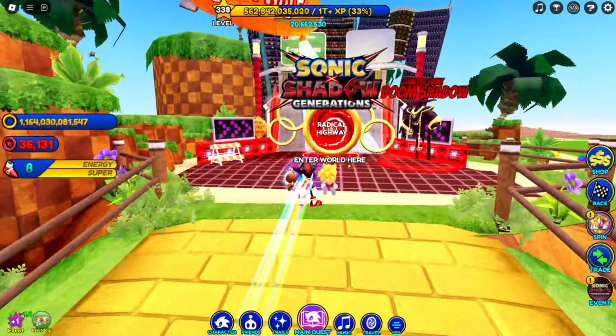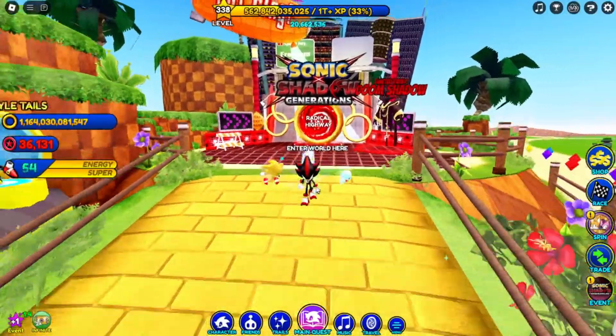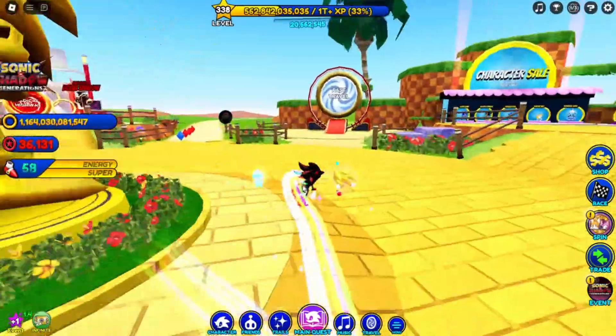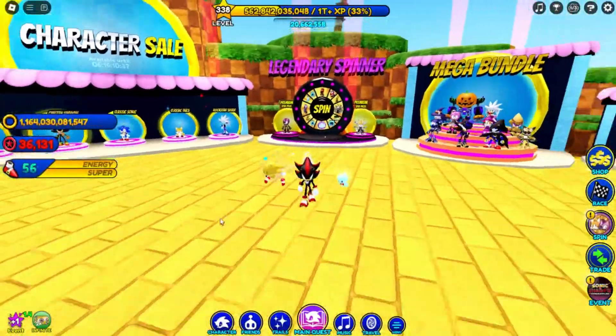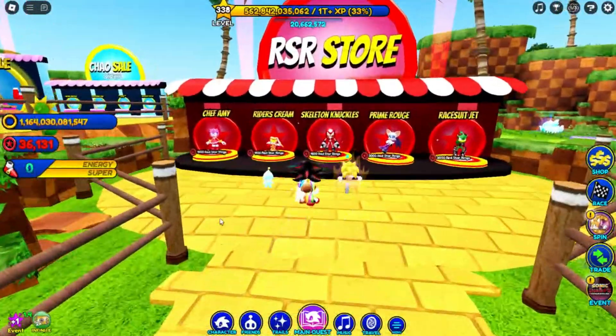And it looks like over here we also have the Sonic X Shadow Generations event, so looks like we still have that over here, which is nice. Let's see what else we have. So they also changed up the character sale area a bit, and the legendary spinners over here as well, and the red star ring store is placed over here as well.